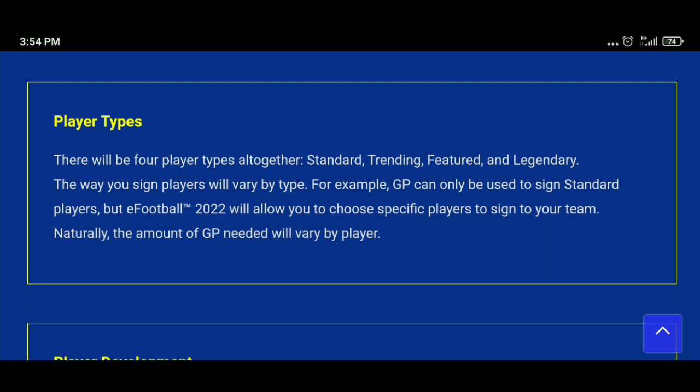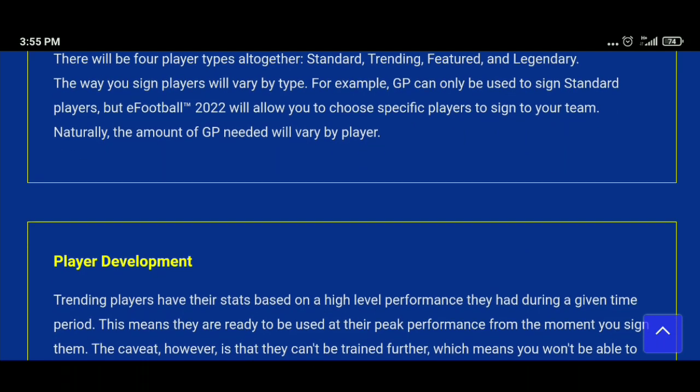Next is player type. In PES 2021 we had types like carryover, base, featured, legends, and iconic, but all these card types have changed in eFootball 2022. There are now only four types of cards: standard, trending, featured, and legendary. We'll cover everything about these in detail later in the video.